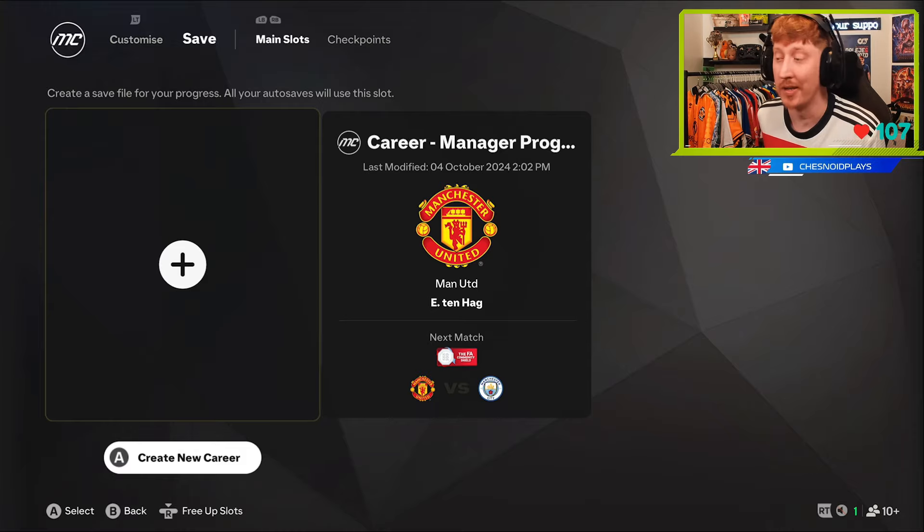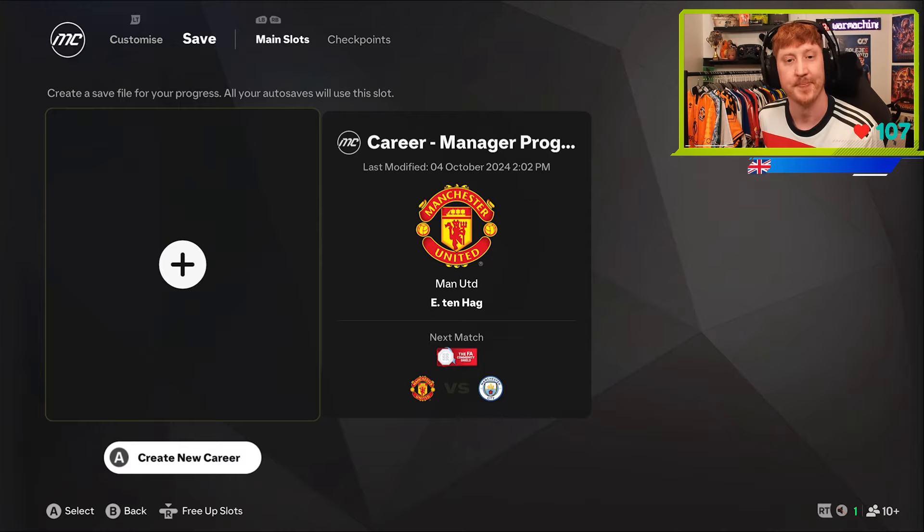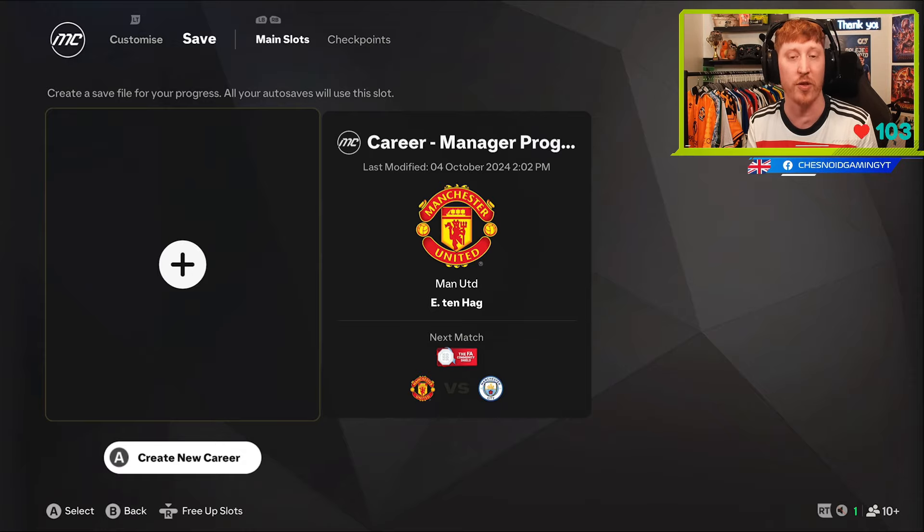So where do you want me to go? Burnley, Young Boys, Venezia, Monza, Parma, or Genk — six options. Have your vote on the poll down below. We will be a CAM and will be 71-rated. I will have put on the exact same upgrades as in all of the previous videos. Thankfully, we record everything, so I can go back and apply the exact same attribute boosts that we had on our guy.